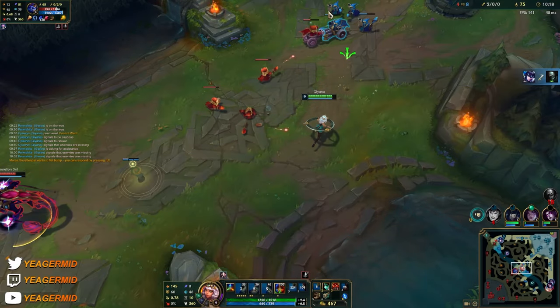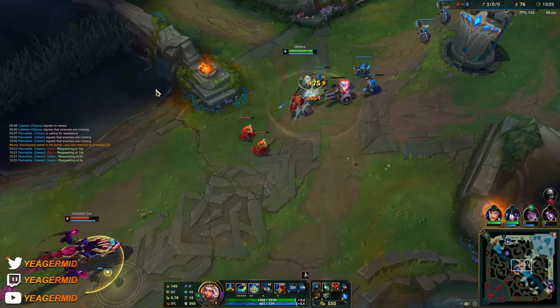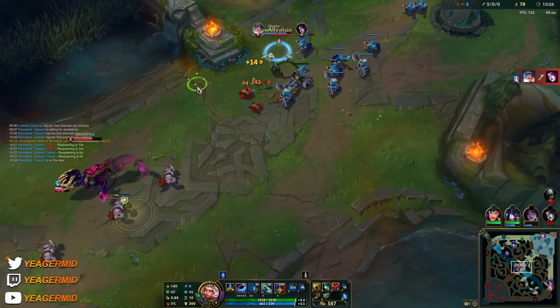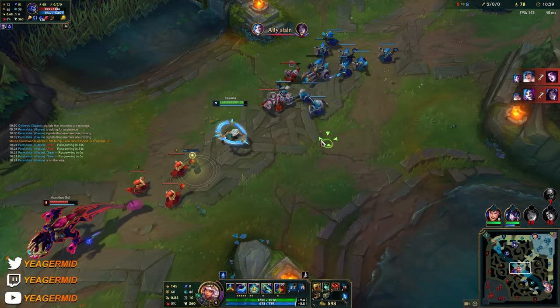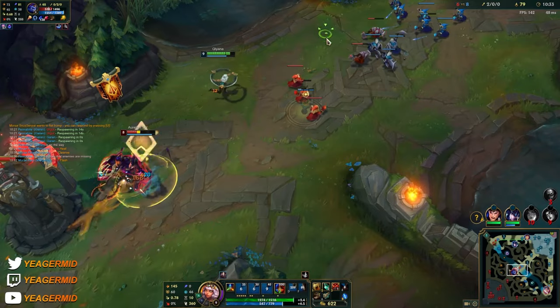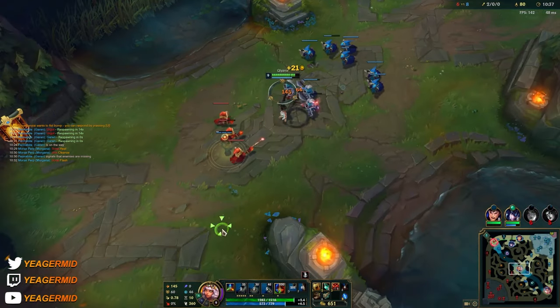It also really helps to proc Electrocute with the active, so that's another good thing about this. He lost the cannon. Now he's slowed once again and there's a big wave stacking up, so we can just look for a dive.